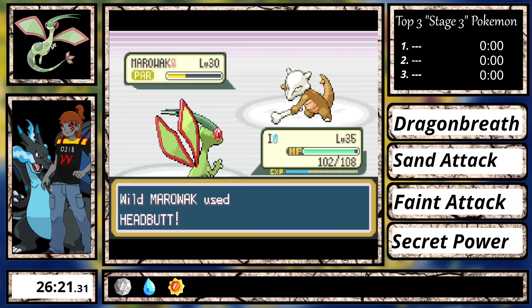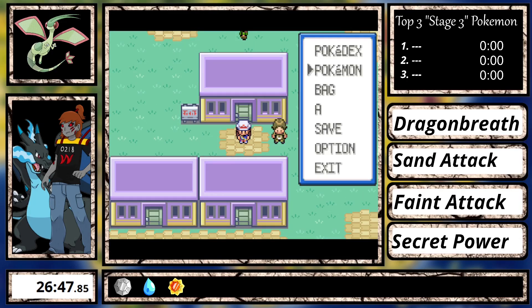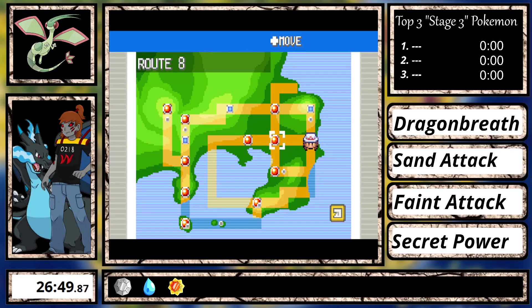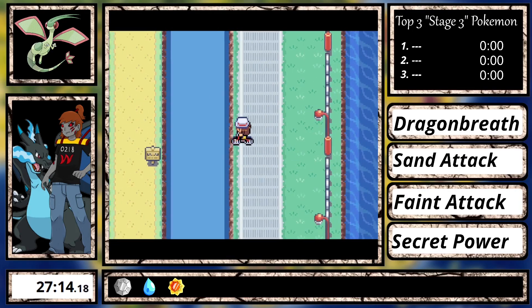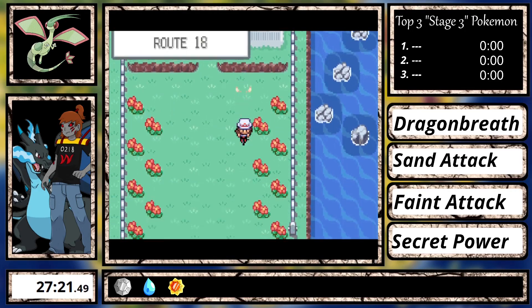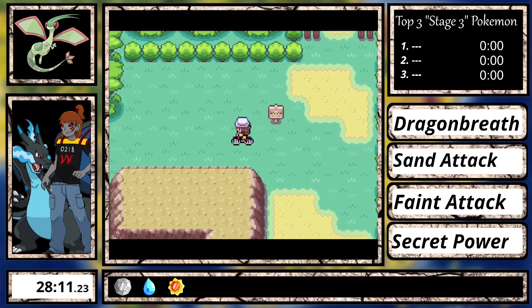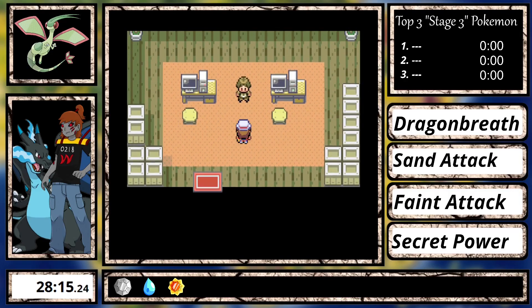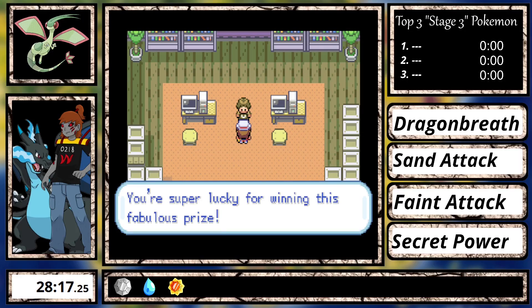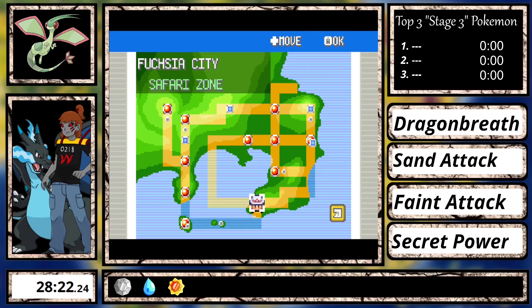After sending the Marowak to hell by breathing all over it with Dragon Breath — even causing it to get paralyzed — I rescue Mr. Fuji and fly to Celadon City, where I immediately do the Safari Zone. I get the Rare Candy and Max Elixir on the way, and while in the Safari Zone I get the Full Restore, Protein, Gold Teeth, and the TM for Double Team. I always allow Double Team in this series since Leaf Green is way more difficult than Pokemon Red or Blue, and some Pokemon are nearly impossible without it.